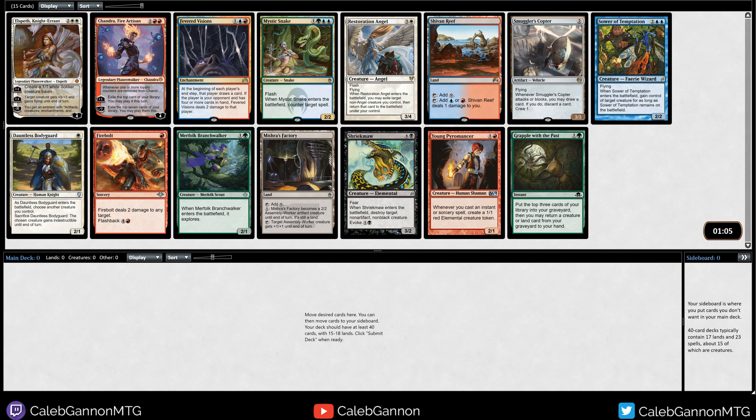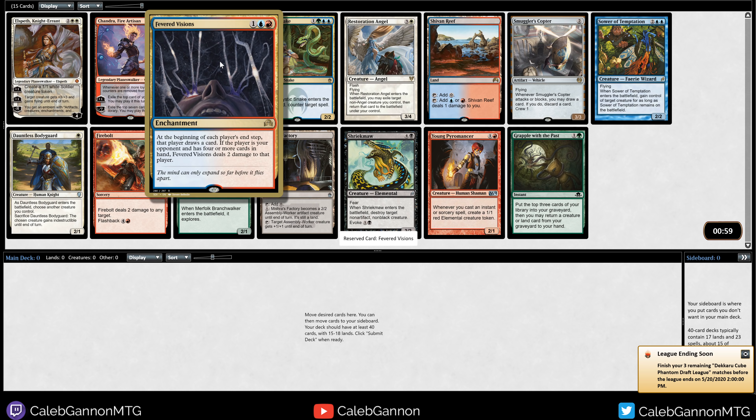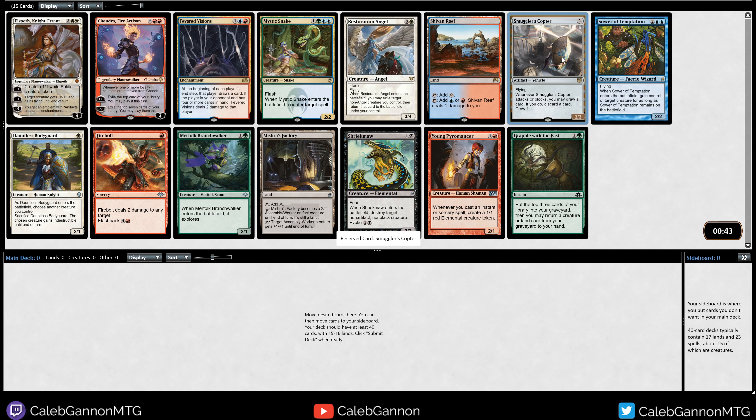Hello and welcome to more Dicardo Cube. This pack is pretty interesting. We have Fevered Visions, which is a card I really want to try, but I don't think it's worth first picking because it's only good in a small subset of decks, and it is double colored. I'm just going to pick up Smuggler's Copter. It's good in just about every deck in this cube — you have Graveyard Matters, you have Aggro. It loots and it hits really hard, and it's colorless. So we're going to take the Copter and keep in mind that Fevered Visions is in there.